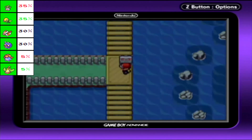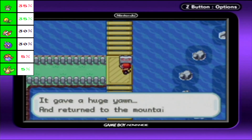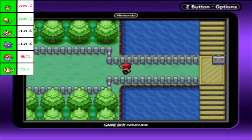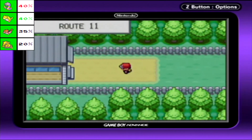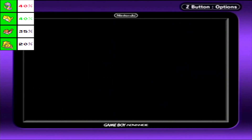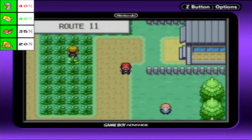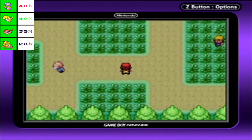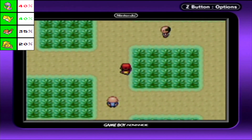When you defeat Snorlax instead of catching it, it gives a huge yawn and returns to the mountains - it doesn't say what the mountains are, it just returned to them. Now we actually have a shortcut between Lavender Town and Vermillion. This is Route 11, which leads right back to Vermillion.